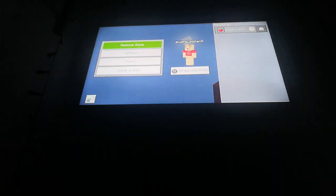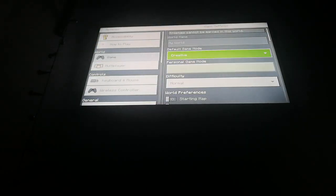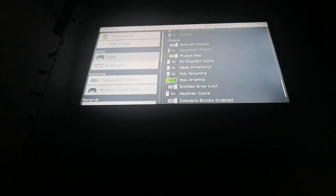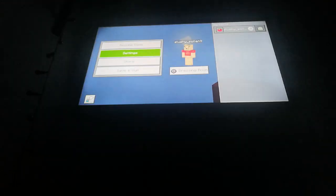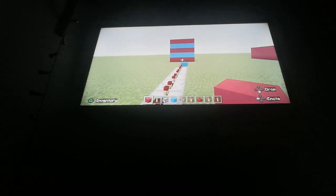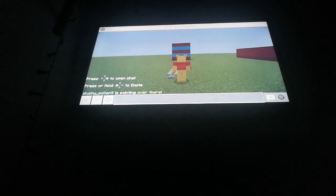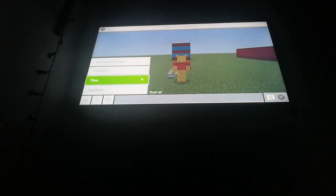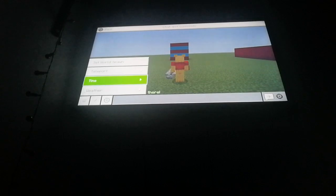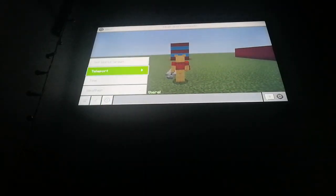Now we need to flip the switch and see what happens. Let's do it at nighttime. I've enabled always day so we're going to actually disable that. You can see when the sun moves — there we go. So to change the time we press over there, then go to time, then go down to night.